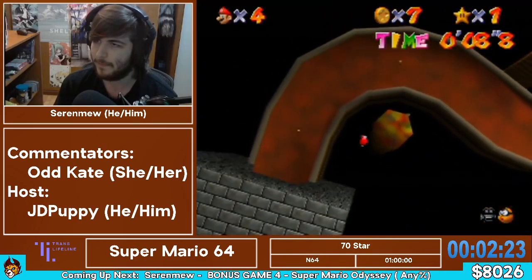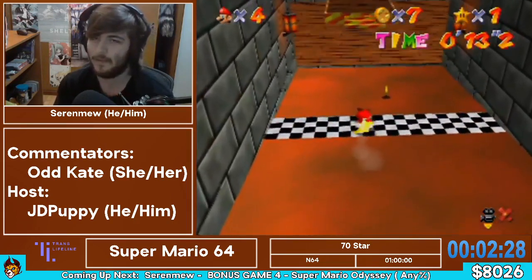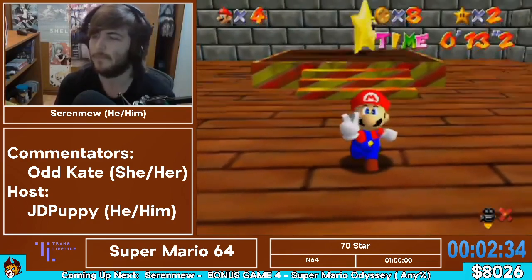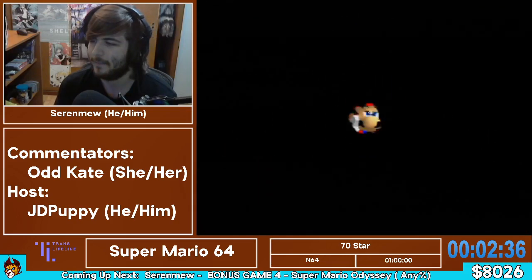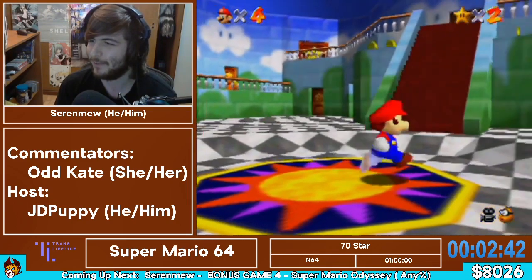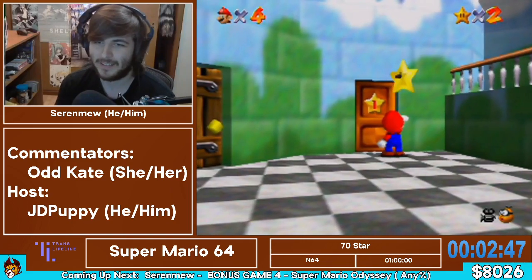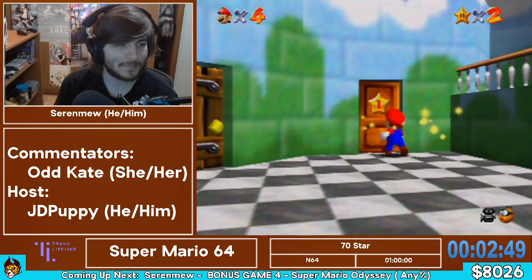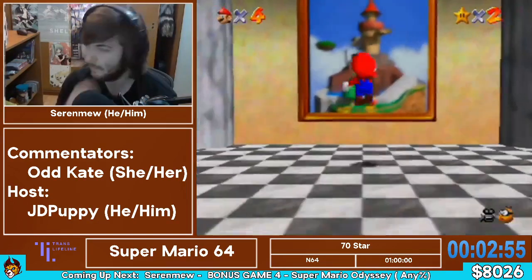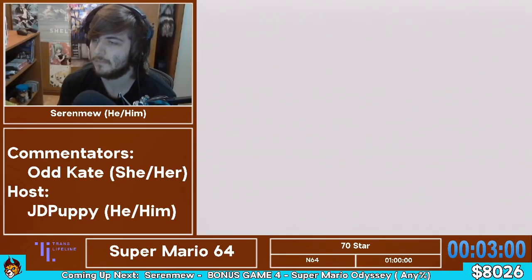So here's Peach's slide. You actually do this start twice — once before completing Whomp's Fortress and the Whomp, and then you do this really cool long skip. Here we go! Didn't die on the slide, so that's a good sign — sure sign of no reset tilt if you jump over the side of the slide or bonk and die. So here's Whomp's Fortress, actually one of the hardest stages in the game.